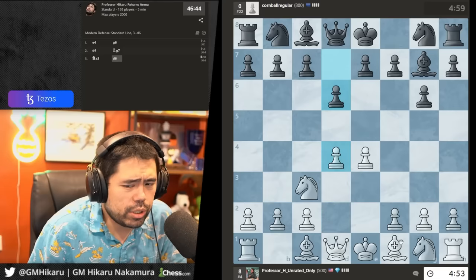Let's go a6. The reason I play this is I want to play knight c6 and kick the queen, but if I go knight c6 right away there's bishop b5 pinning the knight. So I do this and now there's no bishop b5 — the knight develops, white has to waste time moving the queen, and I continue development on the kingside. I'll play e6, develop my bishop, and castle.